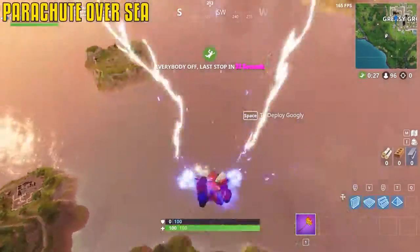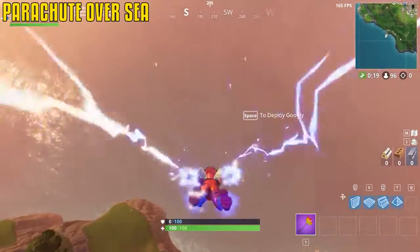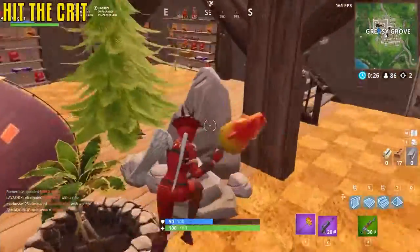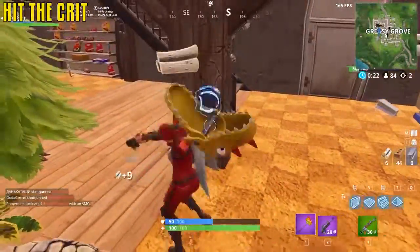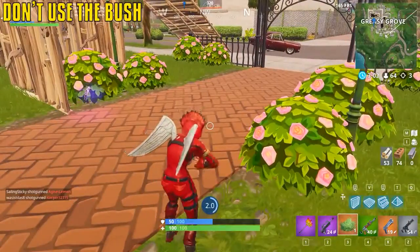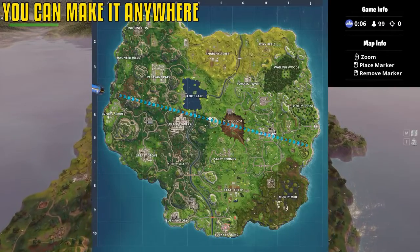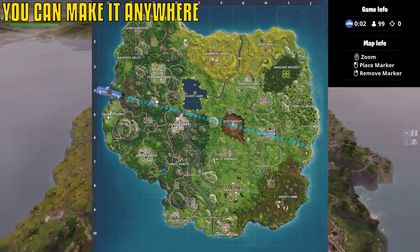The lowest point of the map: if you jump early and slide out going over the sea, you can gain an edge on other players and reach the lowest point of the map. Buildings and trees have smaller circles on them — hitting those circles does double the harvest and gets you going faster. This counts for everything in the game. You can reach any destination on the map jumping from the battle bus — you're not limited to a small area.